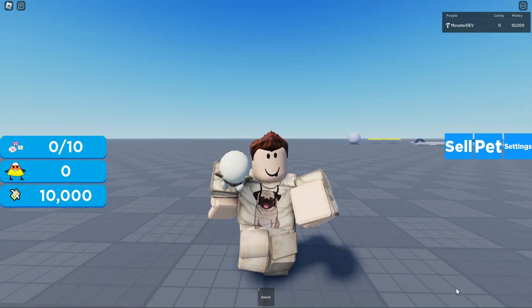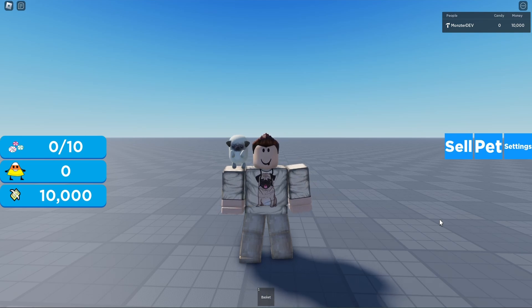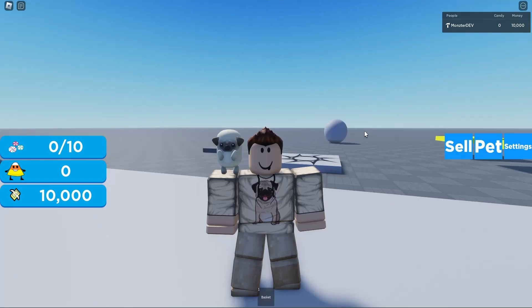Adding commands to your Roblox game can be really easy and really helpful. Imagine you're adding a brand new feature to your game and you want to quickly test it out without having to implement it fully. What you could do is add a command directly to your game to do exactly that, run the command, and then you can see if it actually worked. It can even be useful for debugging as well.